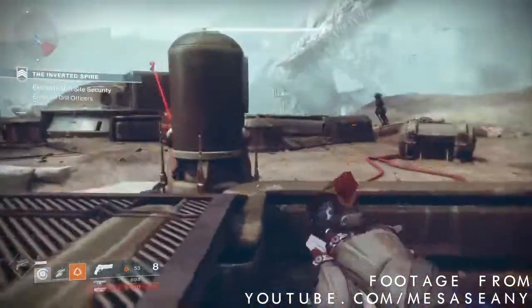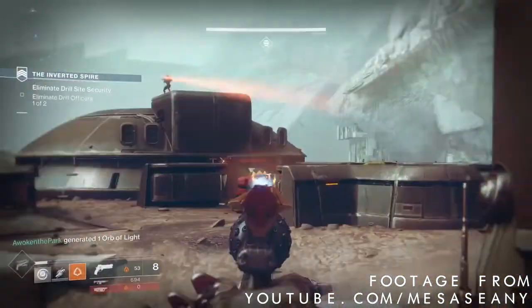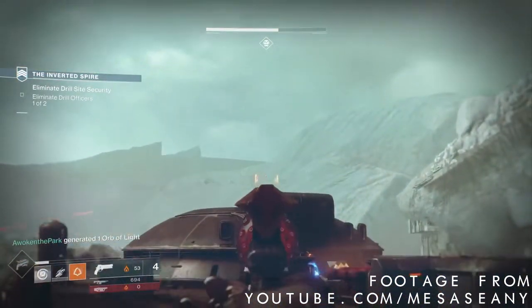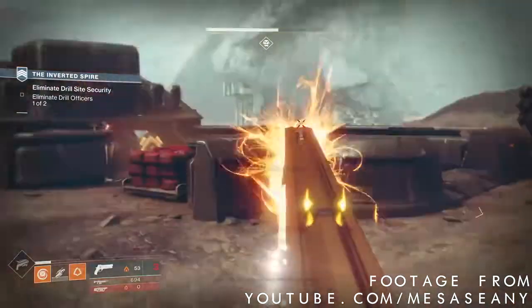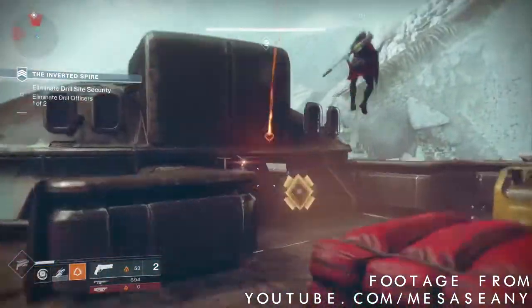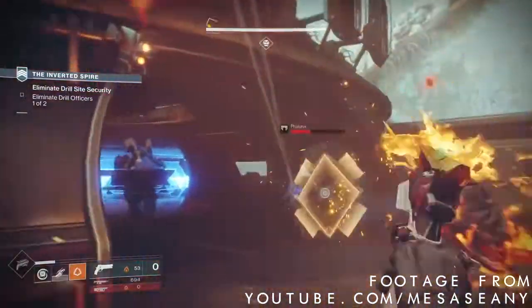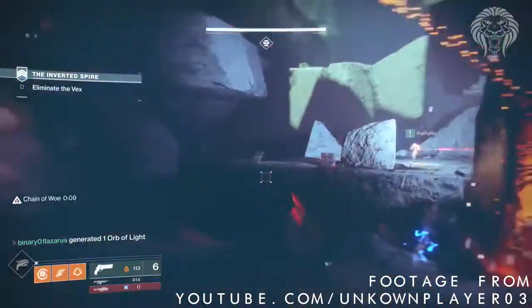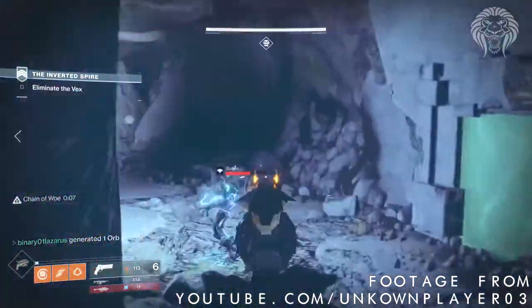It appears to have further range than the Fatebringer, but that may just be Destiny 2 hand cannons in general. It looks amazing — the aesthetic of the gun is so nice, and it sounds really crisp. The Sunshot deals solar damage, which in Destiny 1 was the best element, but who knows if that will remain the same in Destiny 2. And it also has explosive rounds, just like the Fatebringer.